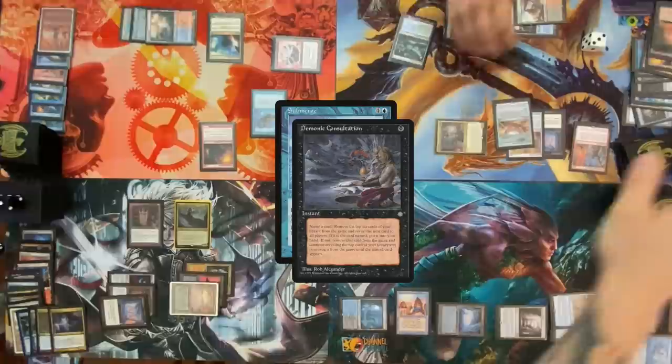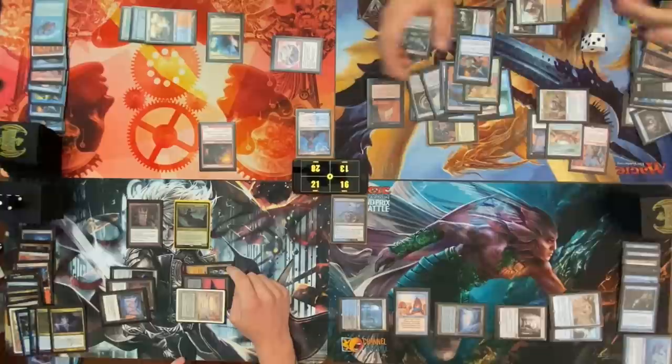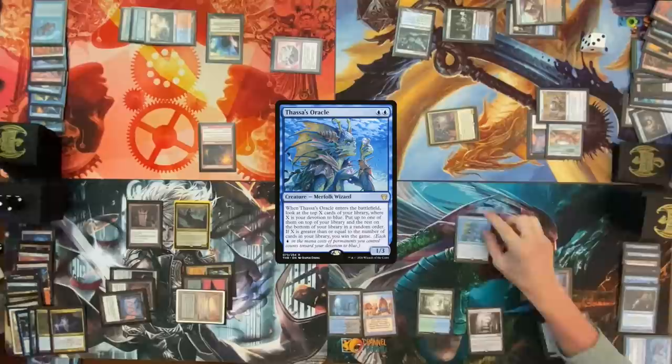I'll regrowth — cascade. Return Imperial Seal, cast Imperial Seal, cascade. I feel like I just stop at this point, but conceding is never the Play to Win option. Draw a card, play a Misty for turn, cast a Thassa's Oracle — any response? Trigger on the stack, we are going to cast a Tainted Pact. I had the slowest start. Nate's consultation in response to removal — it was ballsy.